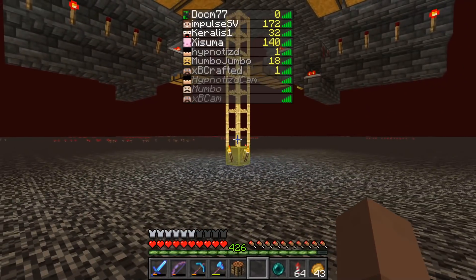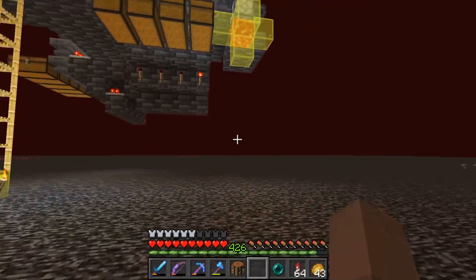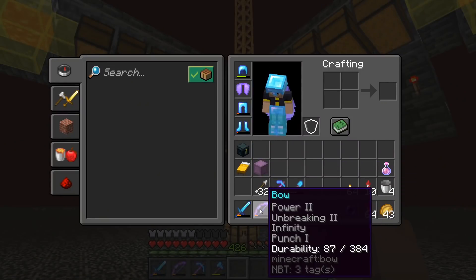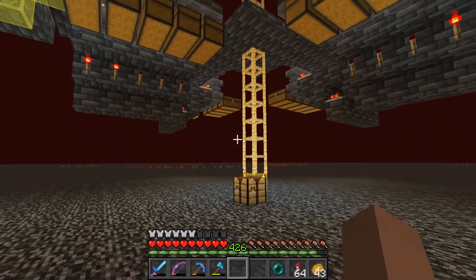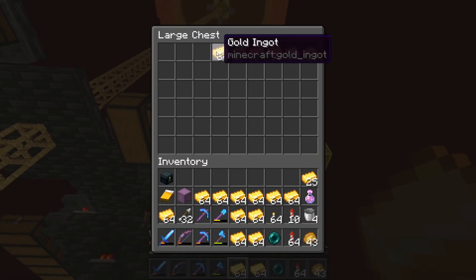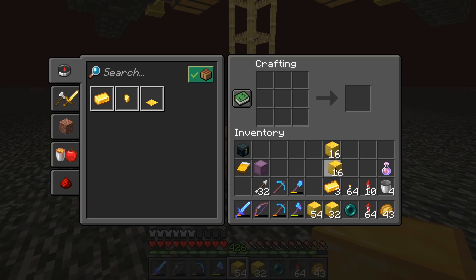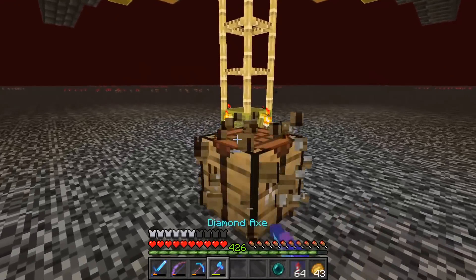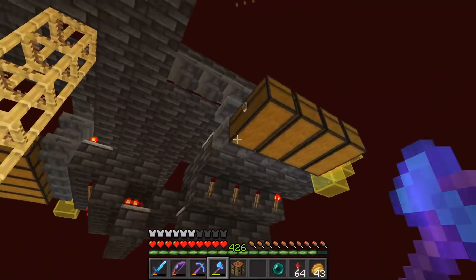It turns out somebody on the server needs some gold. Green said he needed some gold — I think he's converting villagers and needs golden apples. So I made a deal with him. My gear is hating life — I don't have mending on any of this stuff, and as I was collecting those levels I could have been repairing it. He said I could trade him gold instead of diamonds for the mending books he has for sale at his shop. Maybe 16 to 32 gold blocks per mending book. It is our Bodum mate in the town, so we can be nice.